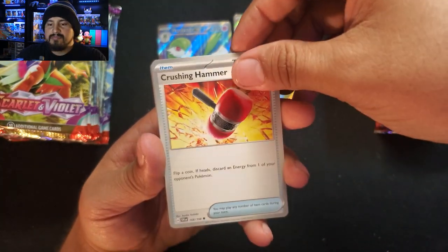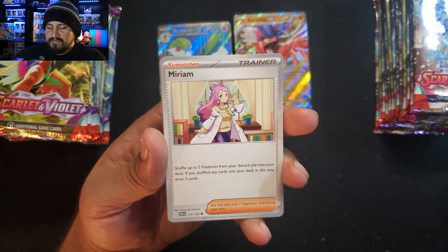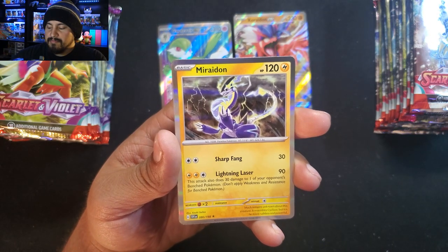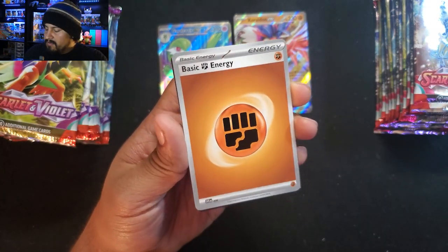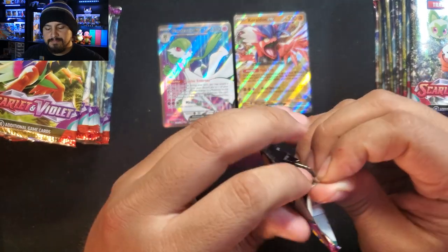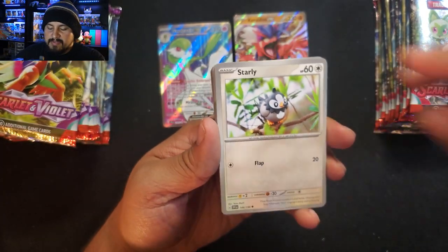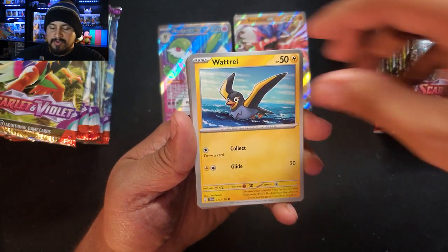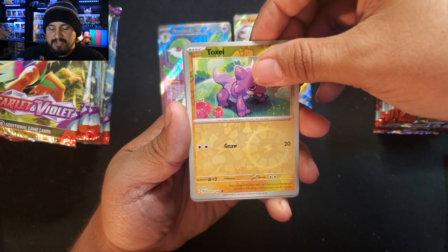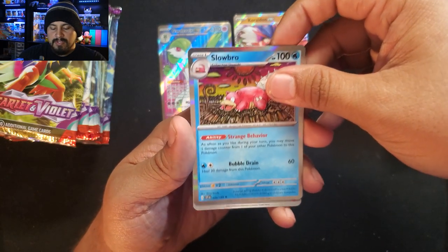Pack 5: Crushing Hammer, Flittle, Shroomish — really love the two reverses, gonna put the master set together. Silicobra, Toad School, with Fighting Energy. Pack 6: Still searching for one of those Arcanines — Double Rare or Ultra. Got a Toxil, Mareep, Slowbro — love that artwork — and a Fire Energy. Trying to go through this fairly quickly so you don't have to stick around too long. The first opening was like 30 minutes.